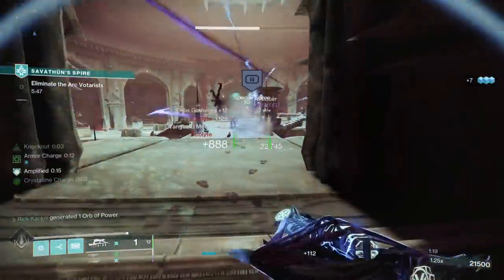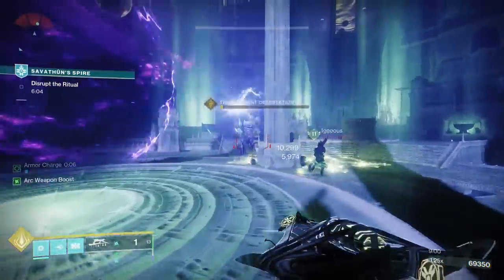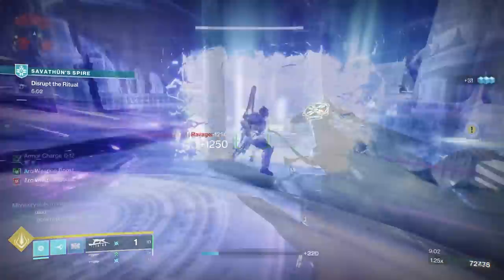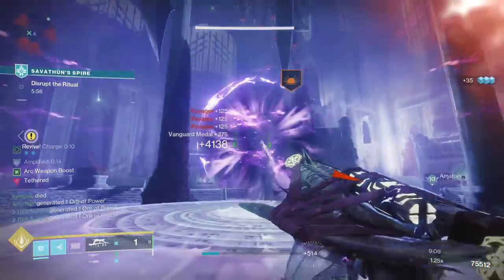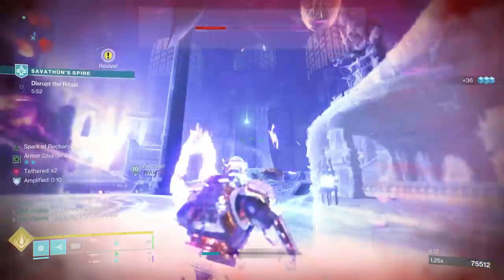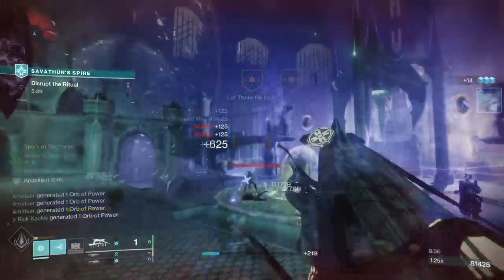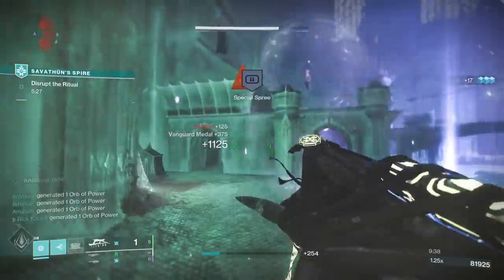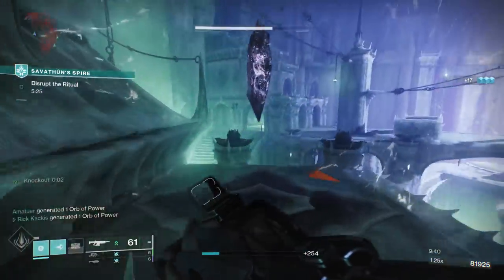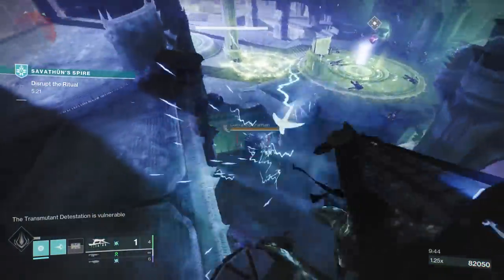Some additional unique encounter mechanics include a void object in the middle of the arena that will tether you to it, preventing you from being able to move fast. You can usually stand on a platform while getting kills to satisfy the void entity, or potentially you're killing crystals that are located behind spherical shields. And all the while, of course, you're slaying out on enemies, mini bosses, and bosses in these encounters.